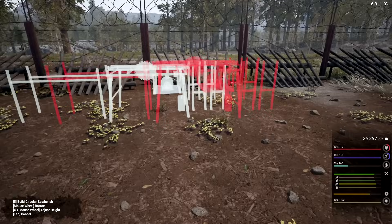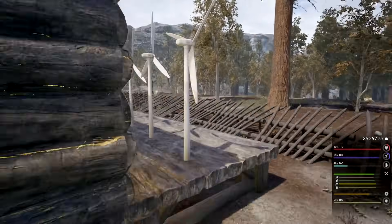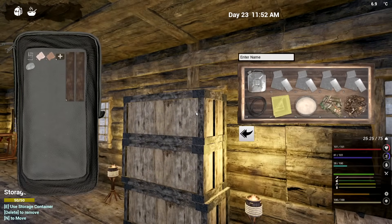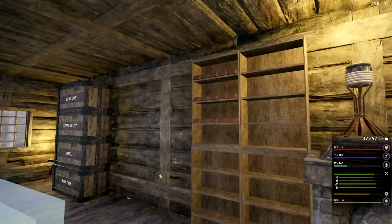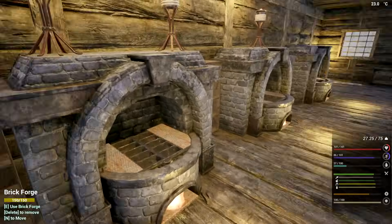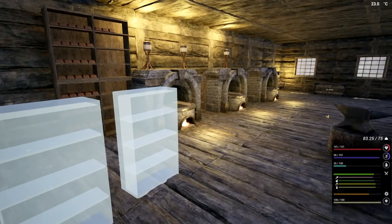We'll work on this area right about here and get ourselves maybe two of these big storage units. One and two - perfect. I need 16 of those, two cobalt, and a fudge ton of everything. I need eight cobalt - let's grab those and drop off the extra planks. I'll grab some of this copper and put it over here. Going to make some cobalt ingots.